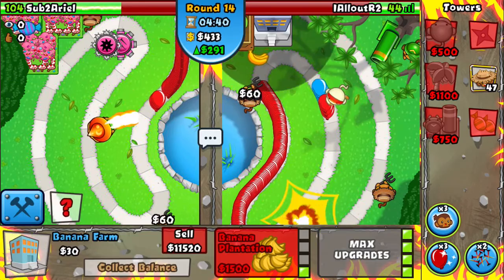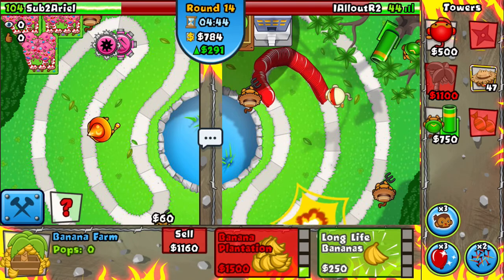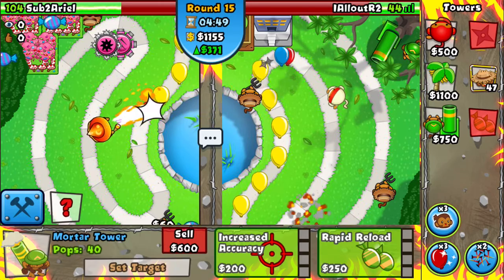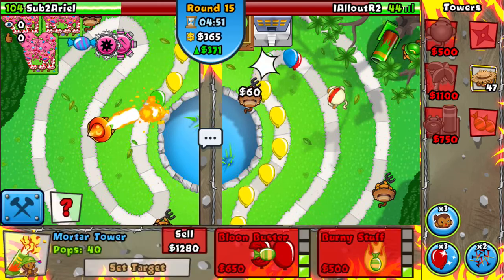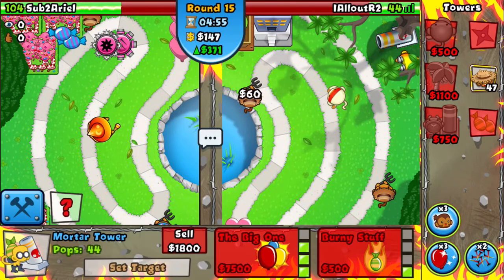He is letting me greed so hard — I should not be getting away with this. I can always sell this farm if I want. I want to get this up to a Balloon Buster just in case.